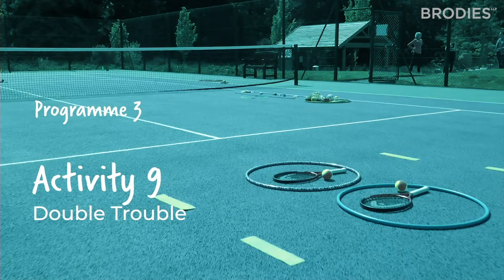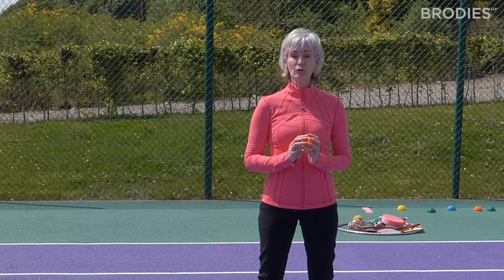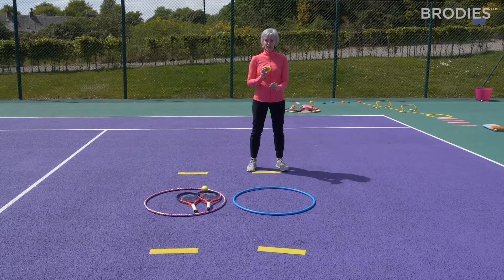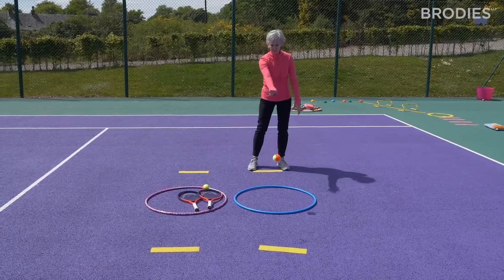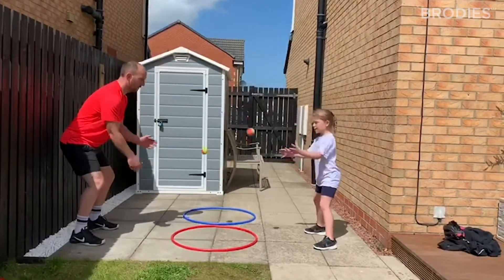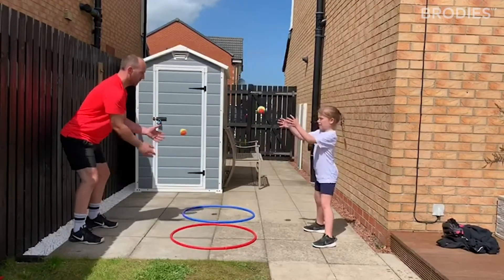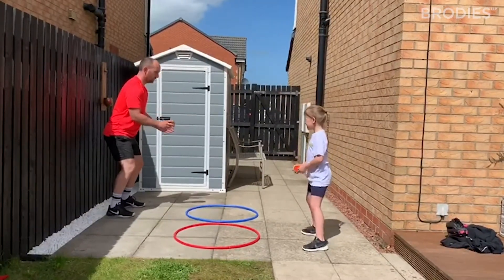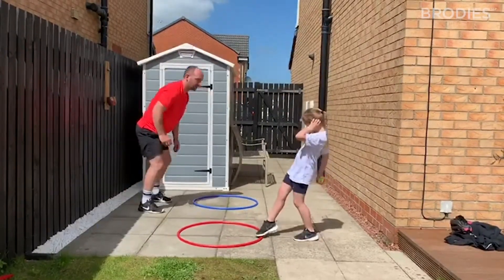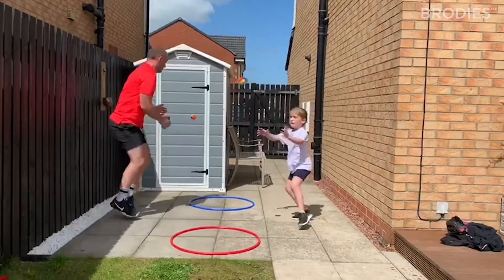This station is called Double Trouble, which means we are moving towards doing two things at the same time. It's all about throwing and catching a bouncing ball and moving to and from a bouncing ball — two very important skills for tennis. We throw the ball down in a V shape to our partner, bouncing it in the hoop. When we can do that, add a second ball — go one two three, throw and catch at the same time. When we've perfected that, add movement: move across to the other hoop, send to the hoop in front, partner does the same, step across and catch a bouncing ball. Increase the challenge by increasing the distance between the hoops.